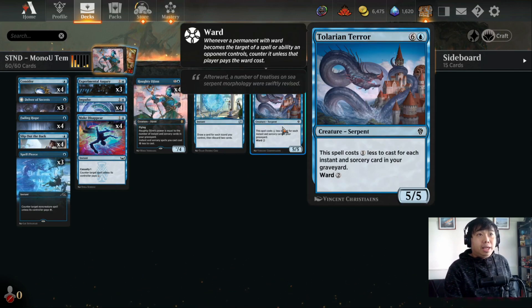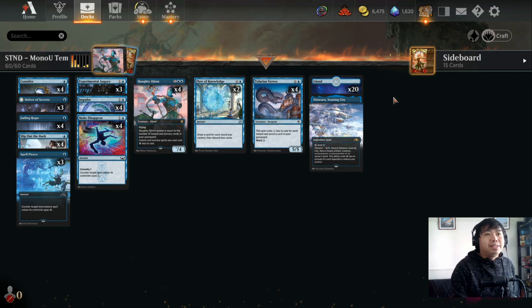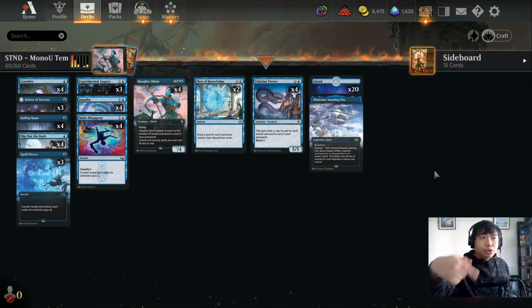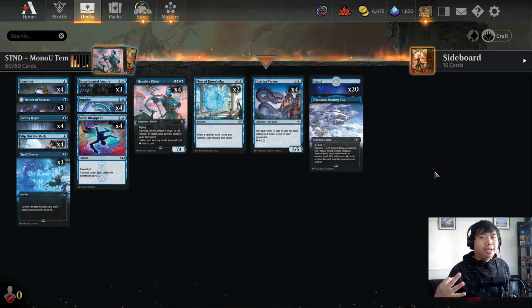Last but not least, four copies of Tolarian Terror. Very much a fan of this card ever since it came out. Hopefully we get to play this bad boy for one mana as a 5/5 with ward two. The land package is pretty basic: 20 basic lands and one copy of Otawara, Soaring City. That's it for the deck list — I'll be posting it in the description below, and let's take this into ranked for three games.